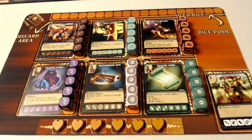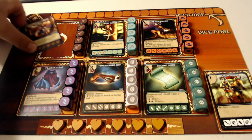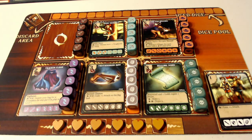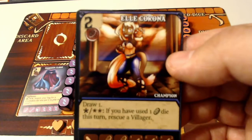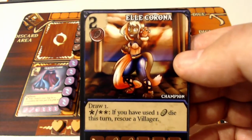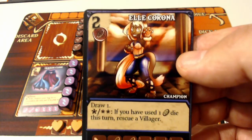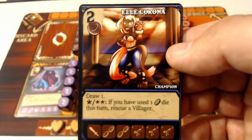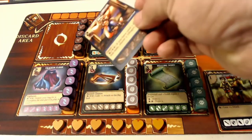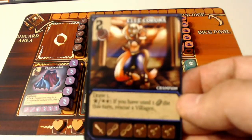For example, if we look at our board, Ellie Corona has a two cost with the special. So at least one of those energy types needs to be that special. If we draw her, that die is going to go over to our discard area and we'll have the potential to draw her for future turns.